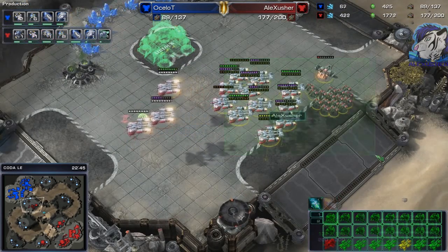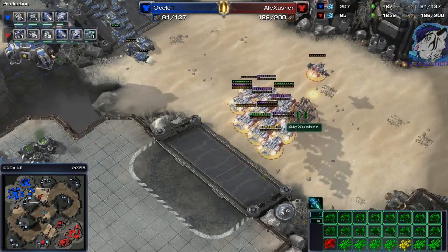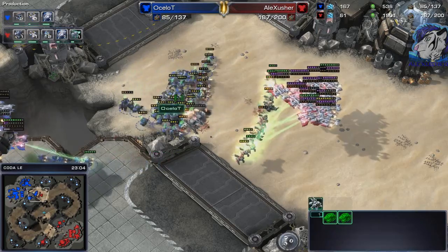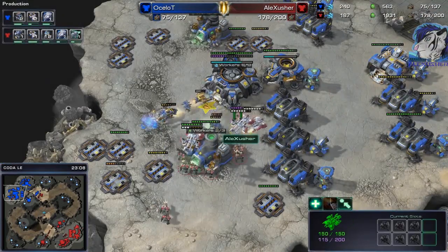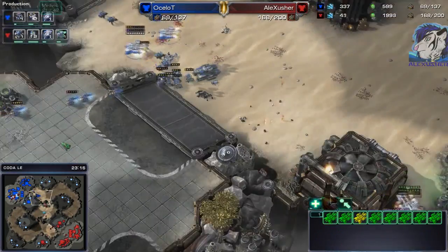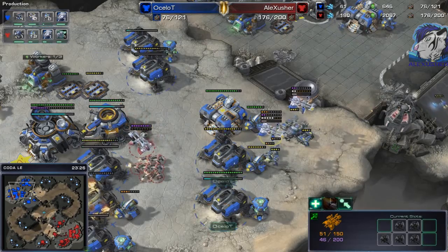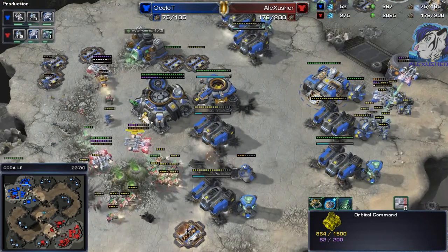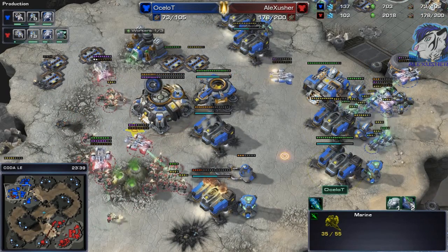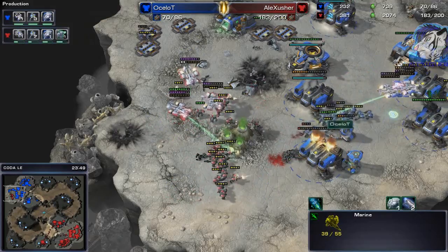We've got a 3 medivac drop — I've got so many medivacs, look at that, almost no tanks, just pure medivac marine. I can't fight that, I will lose this fight for sure. But I was able to take out a tank, and at the same time I'm dropping into his main base. I won't lose too much there. I don't think he can defend this — he's got a tank and some marines, but with plus two attack versus his upgrades there's about a 100 supply difference. That's so huge.